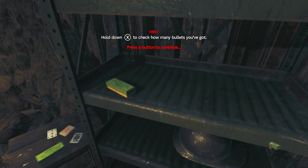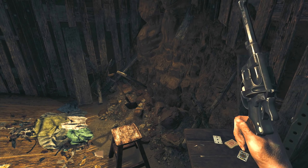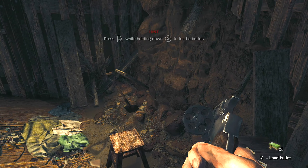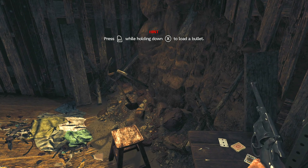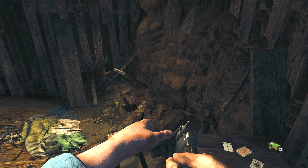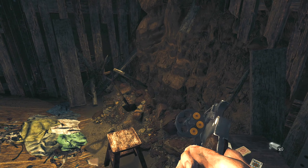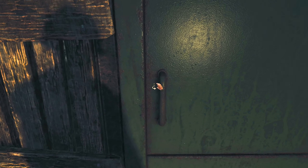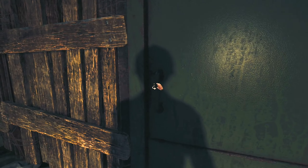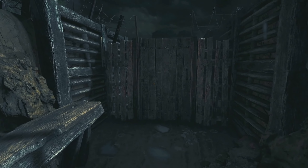Grab this — hold down X to check how many bullets you have. Only half — okay, so now we gotta reload. Hold up, press RT — why do you have to do all that just to reload a gun? That's just weird. Only three bullets total. All right, let's holster it. These controls are so bad though.